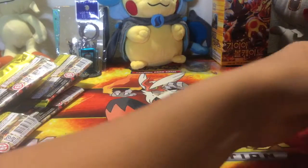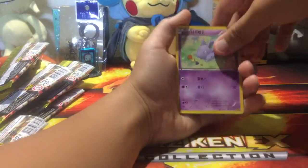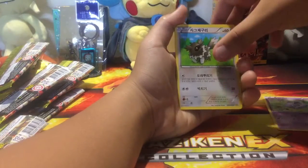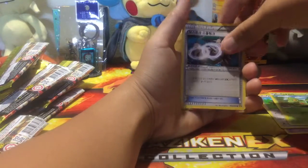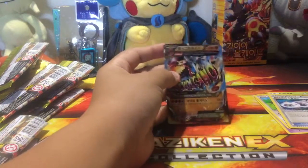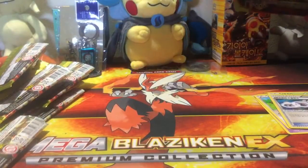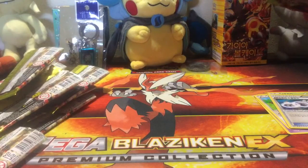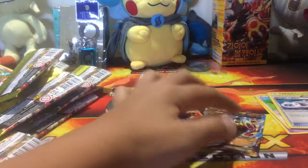For our last one we're gonna shake it up, blow on it, and open it. We got a Nidoran, that is a Zigzagoon, a Treecko, an Aggron Spirit Link, and wow — a Primal — it's a Primal Groudon! I'm not sure if you guys remember, but I pulled the Groudon EX earlier, so that means I got both of them — now that's pretty cool!